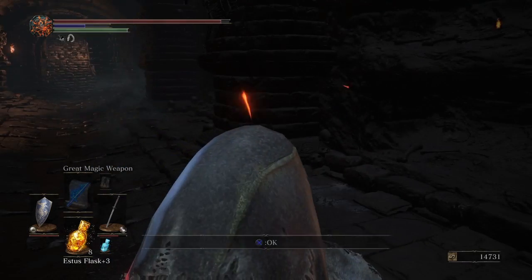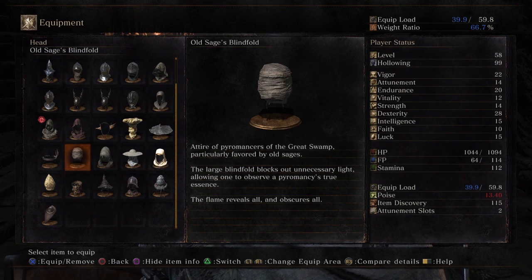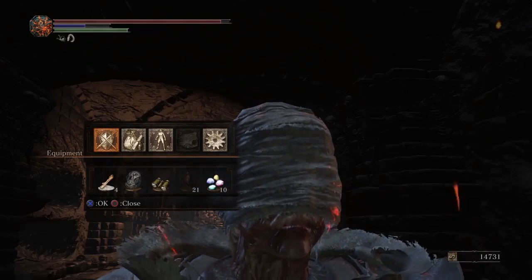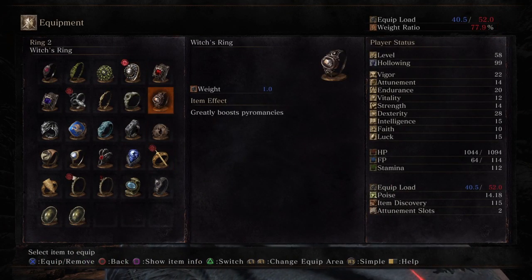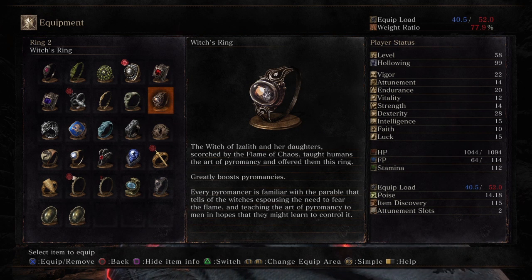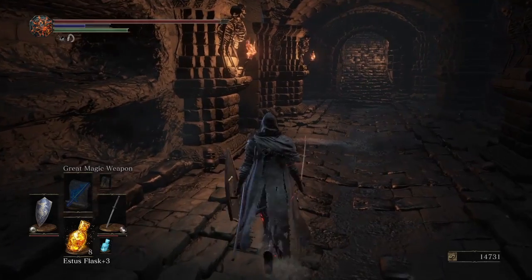Old Sage's Blindfold and the Witch's Ring. Attire of the pyromancers of the great swamp, favored by old sages. Blindfold blocks out unnecessary light, allowing one to observe a pyromancy's true essence. The flame reveals all and obscures all. Greatly boosts pyromancies. The witch of Izalith and her daughters, scorched by the flame of chaos, taught humans the art of pyromancy and offered them this ring. Every pyromancer is familiar with the parable that tells of the witches espousing the need to fear the flame and teaching the art of pyromancy to men in hopes that they might learn to control it. Very interesting. If I had proceeded along my pyromancer build path, that'd be a very valuable ring.